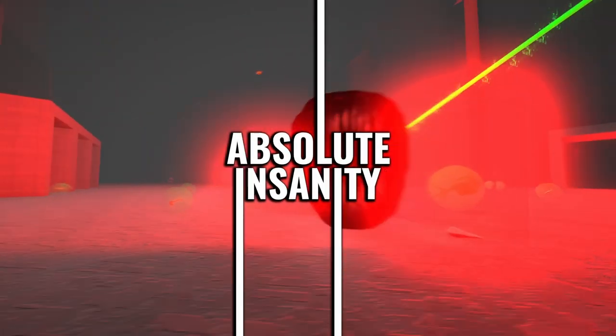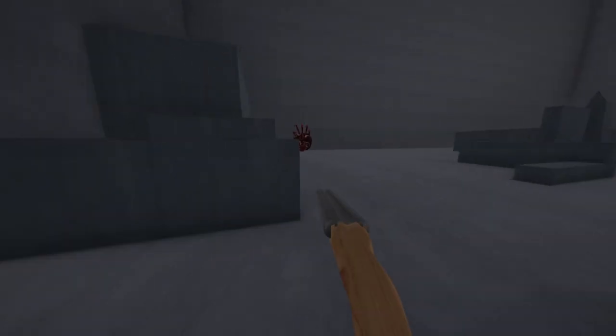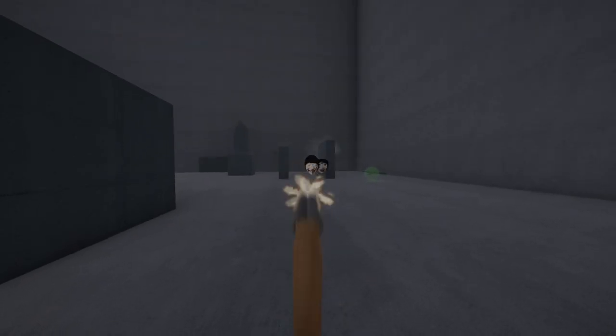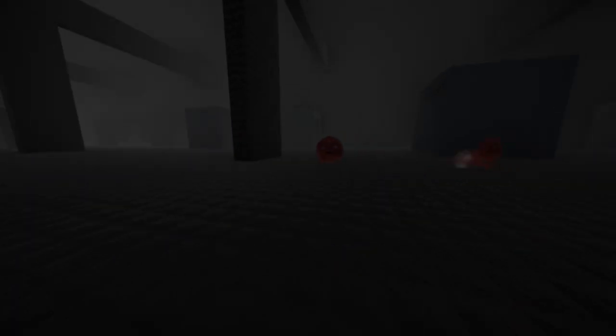This is Absolute Insanity's Weapon Breakdown. Today I'm covering the shotgun. The shotgun can fire two shots and each shot has splash damage. It is most effective in the medium to short range, but some longer range hits can be achieved. Because of the multiple projectiles it fires, it can take out some harder enemies pretty easily.